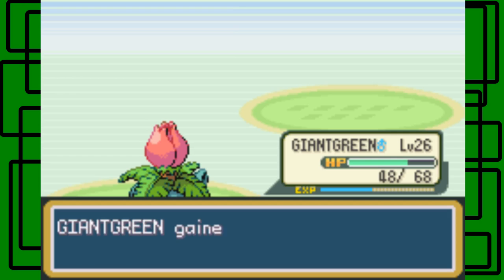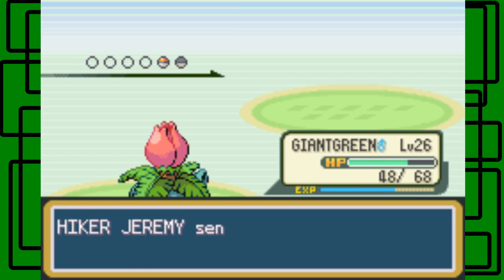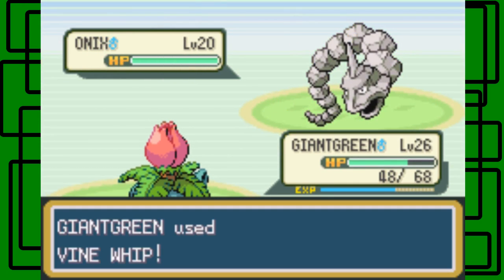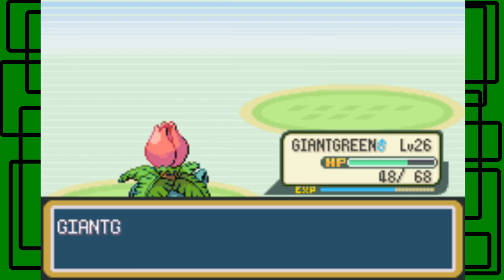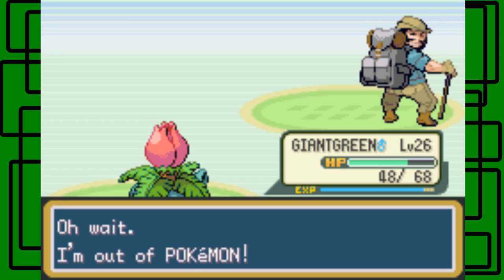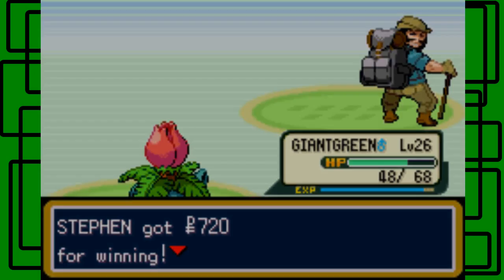We have an Onix too. I think I'm going to take on this Onix with a Vine Whip, to be honest. Vine Whip attack. There we go — KO. Super effective! Giant Green is almost level 27. I'm out of that one. Sorry man. Thanks for $7.20 though. Let's go over here next.